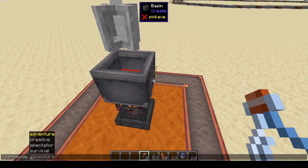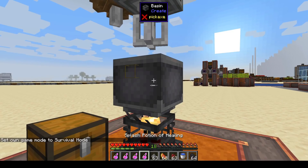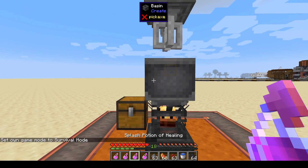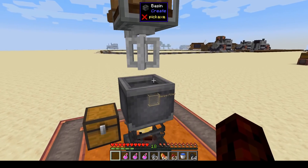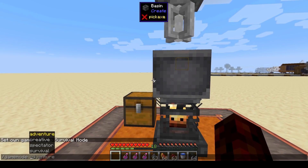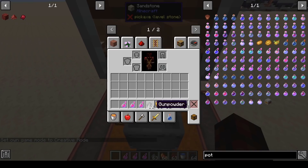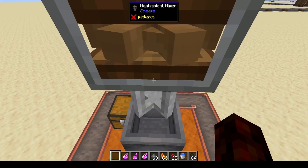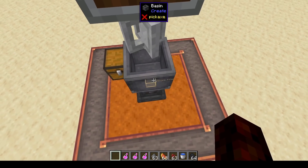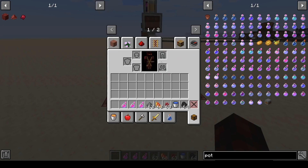Now that I have my potion created, putting myself in survival - when I right click the basin I get my splash potion of healing. The gunpowder doesn't make it last longer, it turns it into a splash potion. There are a few benefits to doing it this way: first, it's possible to automate it, and second, it's really cheap. I just got four potions, whereas the default recipe only gives you three. You get a little bit extra for your input - basically one extra potion for each item you throw into the crafting.